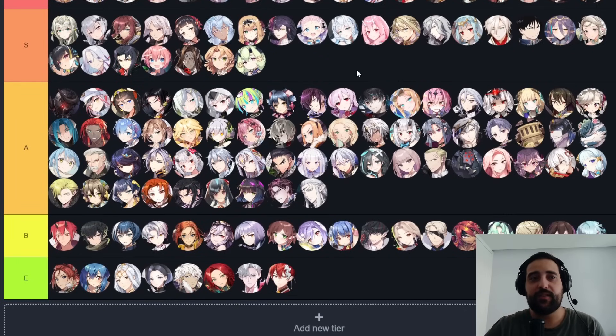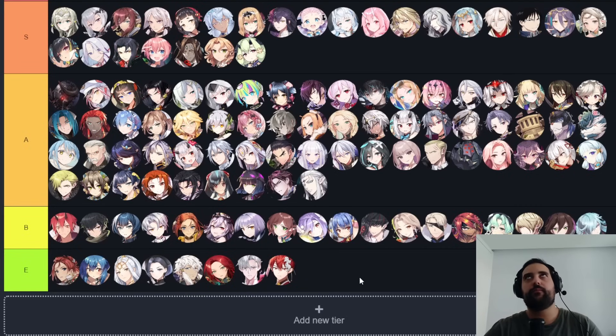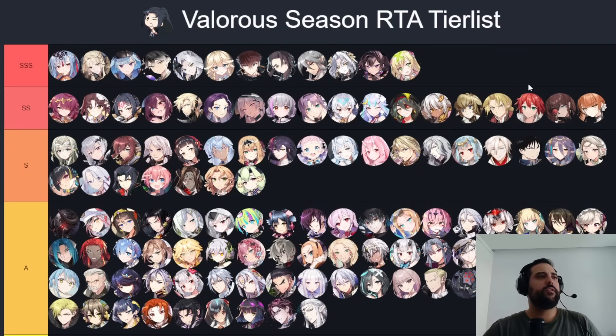S tier units, when picked, will most likely carry you that game — they fulfill their niche very well as long as you draft them in the right spot. A tier is similar but even when picked in the right spot they can fail at carrying. An example is Remnant Violet. B and E tier units just don't work, or you'd draft them one in a thousand games.